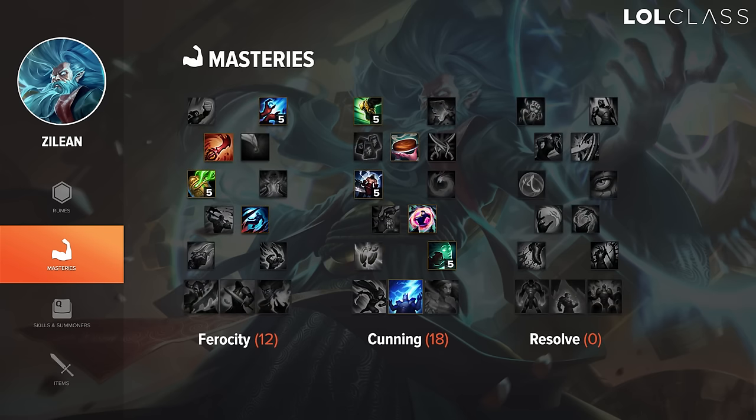For Zilean's masteries, I go 12/18/0. The only real difference between this and many other mages is that I go Intelligence for increased cooldown reduction in the Cunning tree over the magic penetration. Zilean benefits more from CDR than from doing slightly more damage with his bombs, so definitely try to hit as much CDR on Zilean as possible — because the more bombs and more ults is what you really need. Zilean is more like Lulu where he's more of a supportive mid laner and not really a carry, so focus on getting CDR to help out your teammates and have more CC in teamfights.